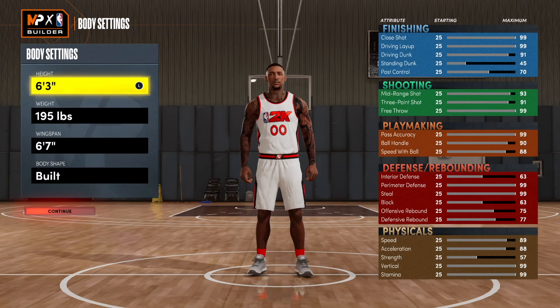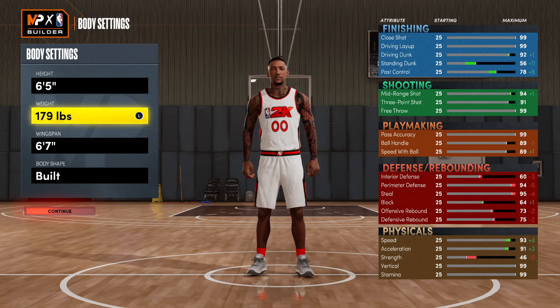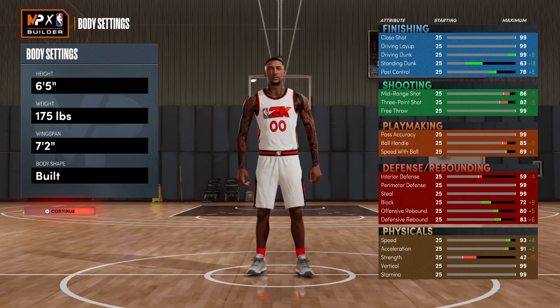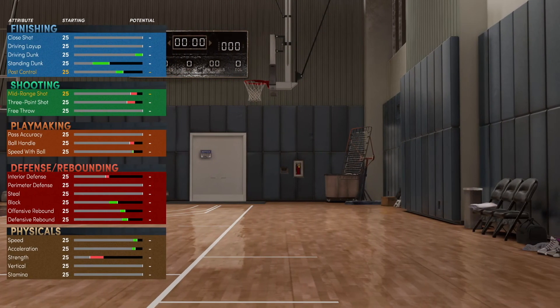When you get to the screen, make sure you go six-five. Drop the weight all the way down to 175, and then put the wingspan all the way up to seven-two. Seven-two is what you want. For the body shape, I like to go built whenever I'm lowering the weight — that's very, very important.